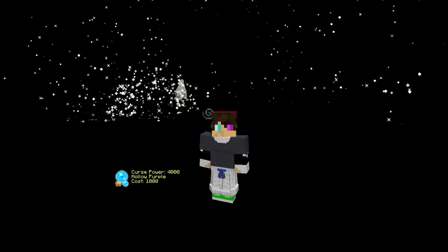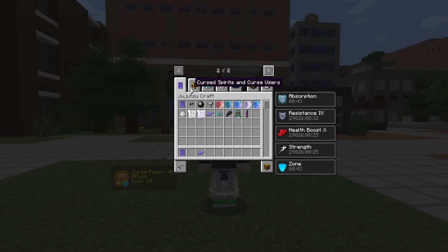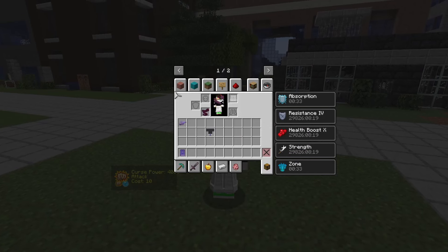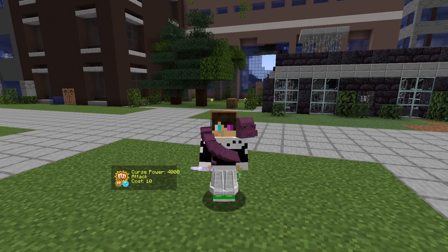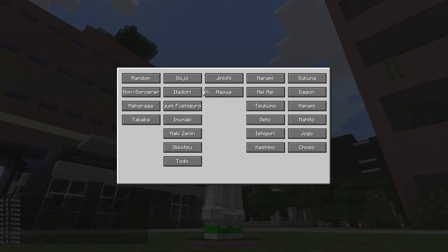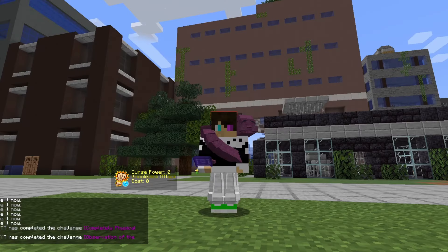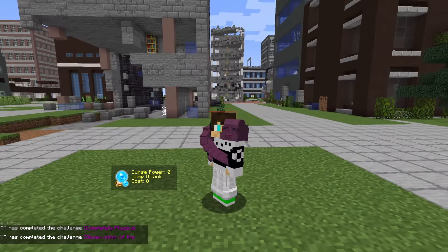Alright, so this stuff hasn't been changed yet, but let's go to the actual weapons and see. We're going full Toji mode right now — let's go to completely physically gifted. Non-sorcerer and then completely physically gifted. There we go — alright, so yeah, here we have actual attacks and different attacks.